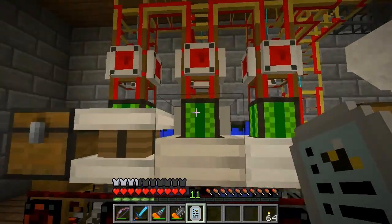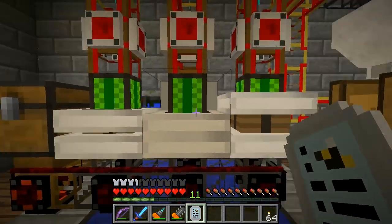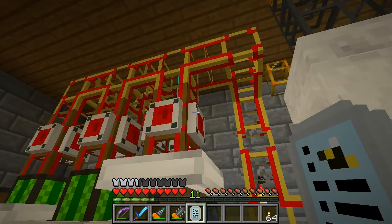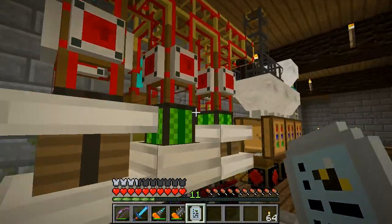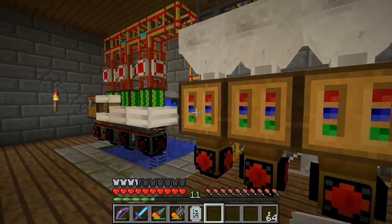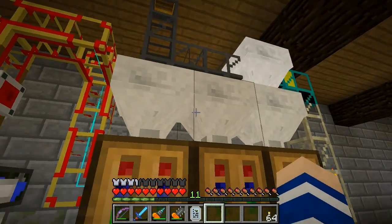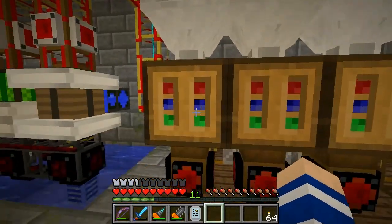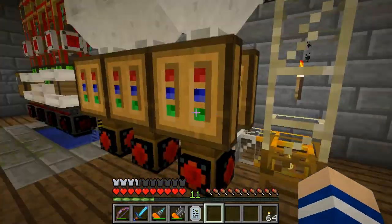I'm also considering reducing this so that it's only two engines instead of three, because I don't really need the third one. As you can see, the energy builds up and then disperses, and that is because I don't need three here either. I do want to have two, and I am going to keep two but remove one of them. So that's the plan for this episode.